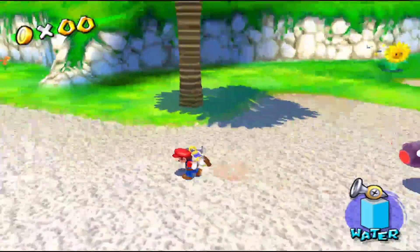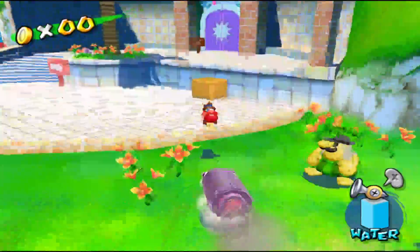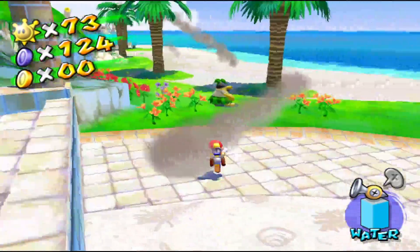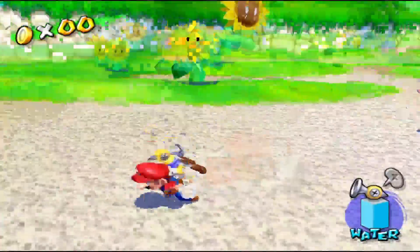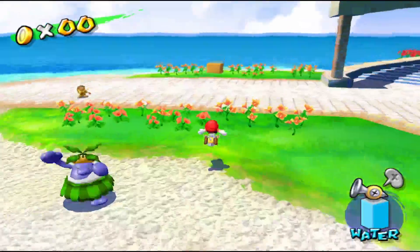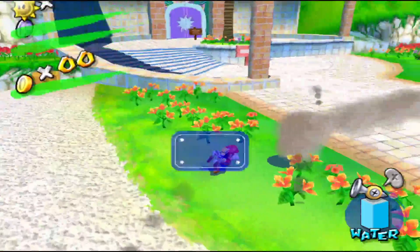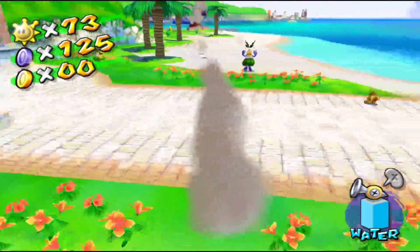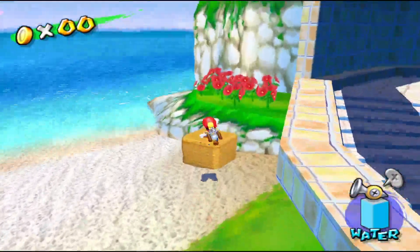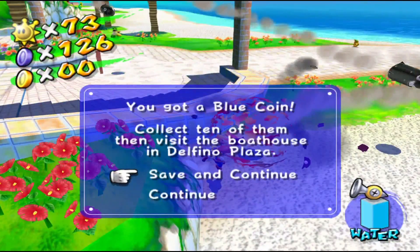Here comes another one — gotta lure it right over here. There we go, blue coin number four. Each new blue coin we gotta get is further and further away, so gotta lure it all the way over here — boom! Blue coin number five. And we got one more, which already showed up, so perfect. And there we go, blue coin number six.